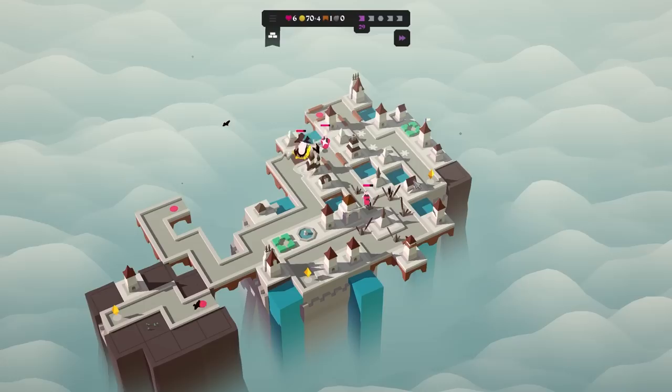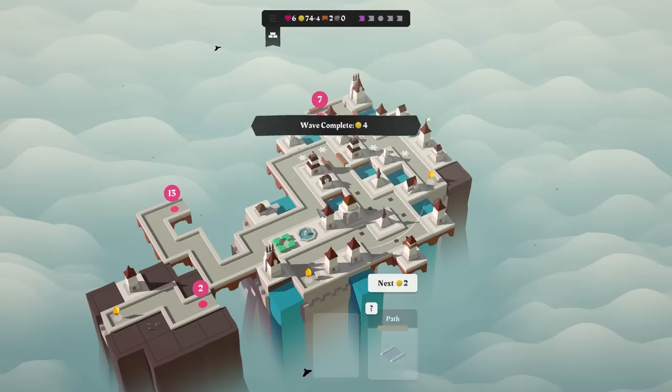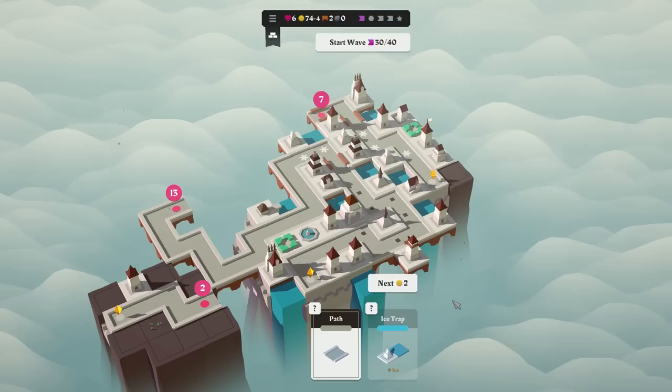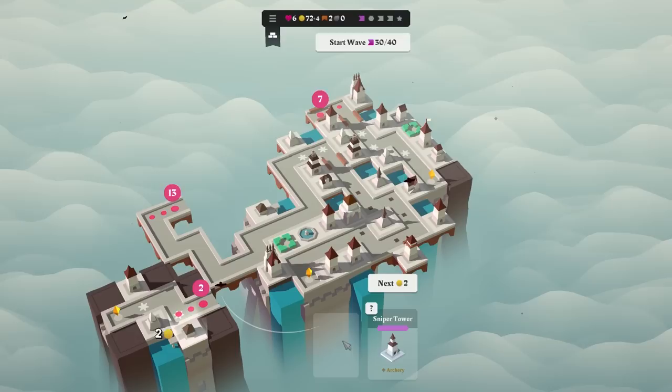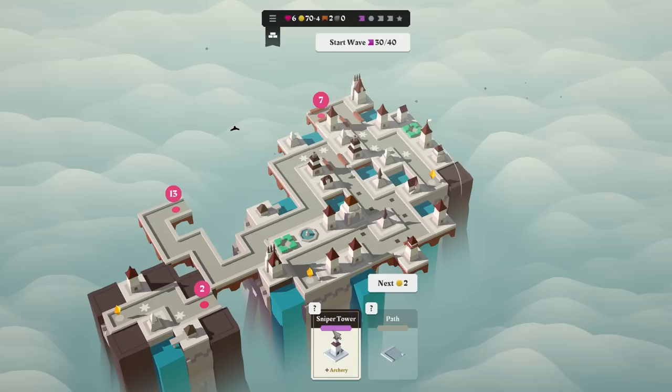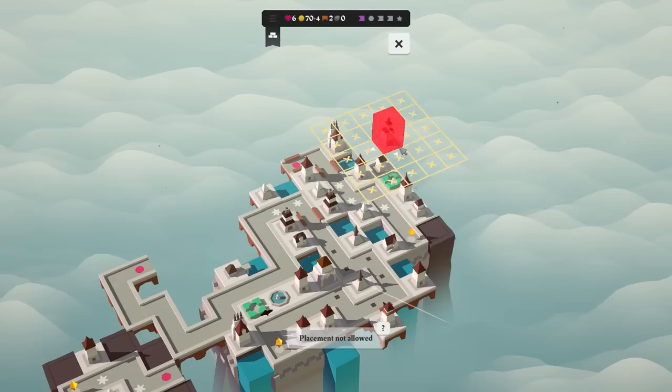If I could just get the occasional bridge attached to some of these, I'd be a happy camper. He'd get a little further than I was hoping. I'm going to skip. As much as I'd like to extend this one, it's not going to be a huge threat for a while. Let's get a fishing hut out here. Sniper tower — oh baby. Long range. Attacks the foe with the most health.